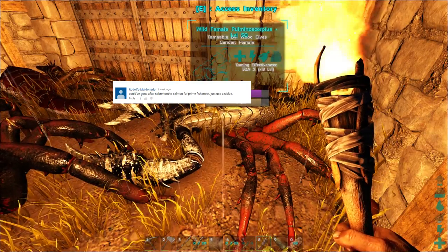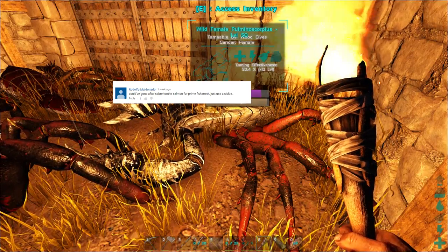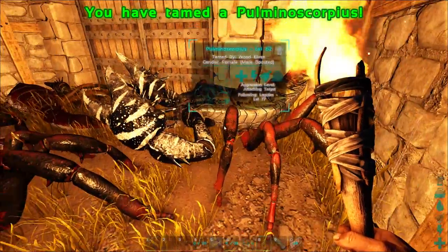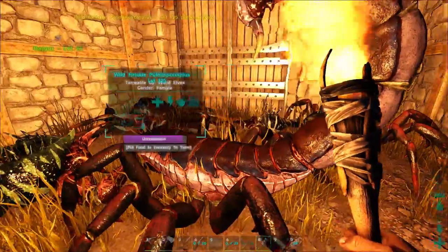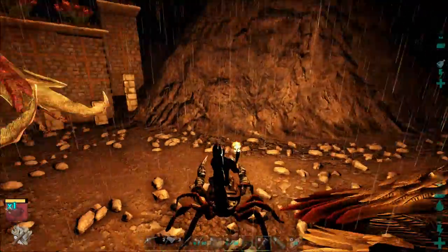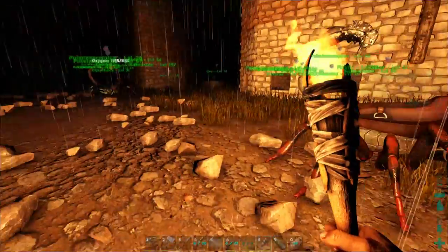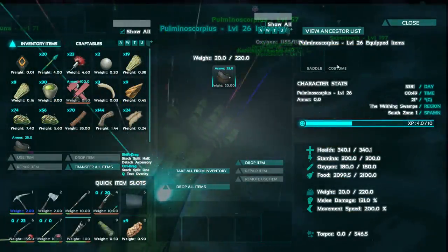From Rudolfo Maldonado: 'Could have gone after Sabertooth salmon for prime fish meat - just use a sickle.' In one of the videos I was trying to get prime fish meat for taming the Moschops and I was having a really difficult time getting it. It turns out you actually just have to use a sickle to harvest them and you should get a lot of prime fish meat. That's definitely something I'm going to use in the future.